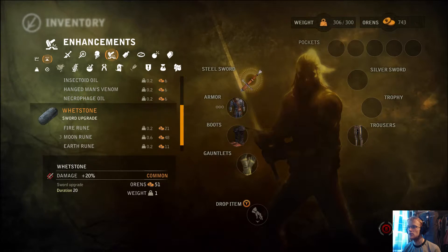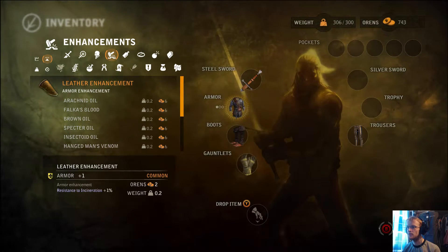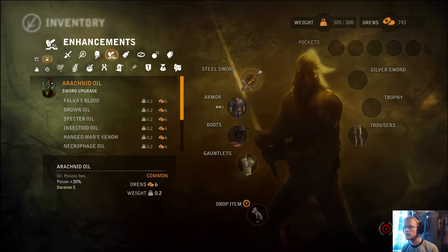Can we enhance our things at all, potentially? Armor enhancement — we can use that. So we've boosted our armor a little bit.